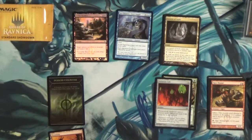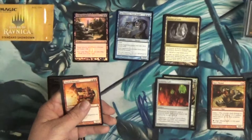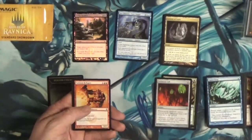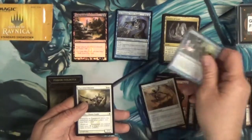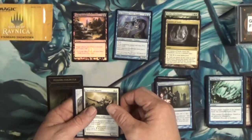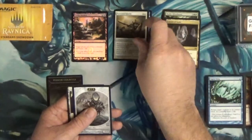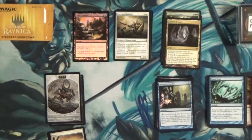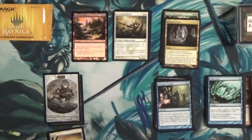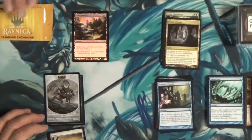Pack number two of New Phyrexia — one through nine, no foil. We've got one rare: Puresteel Paladin, not bad — seven and a quarter. Two-drop: whenever an equipment enters the battlefield under your control you may draw a card. Good for an equipment-based Commander deck. These were about $15 a pack, so I didn't quite make my money back, but still got two cards worth roughly one pack combined.